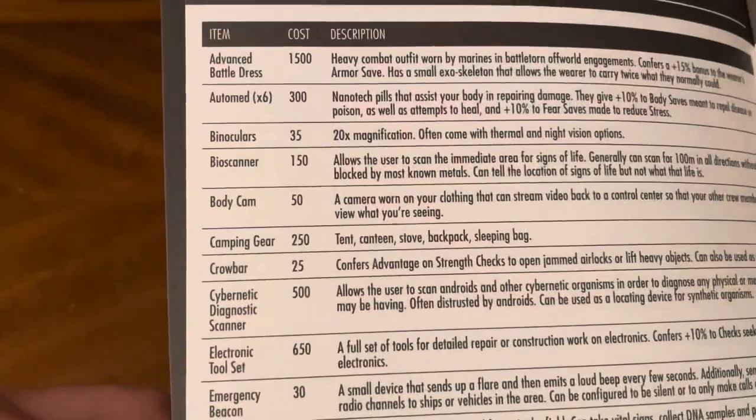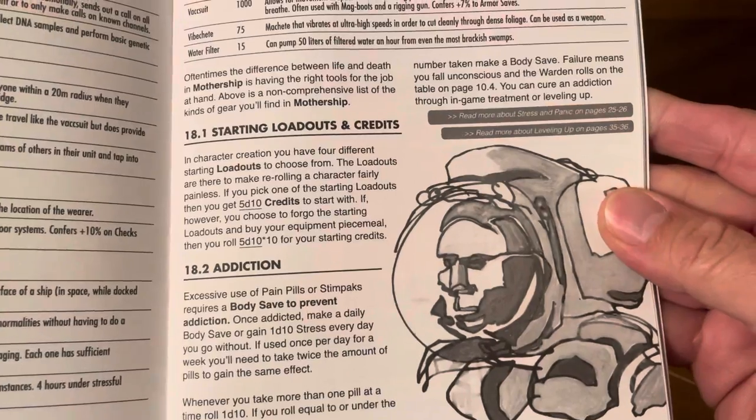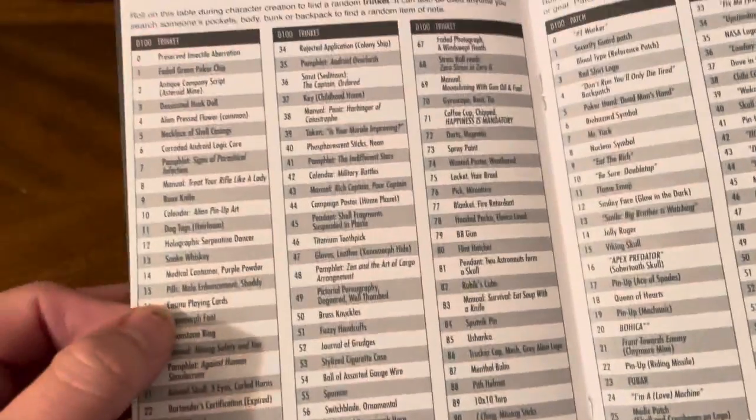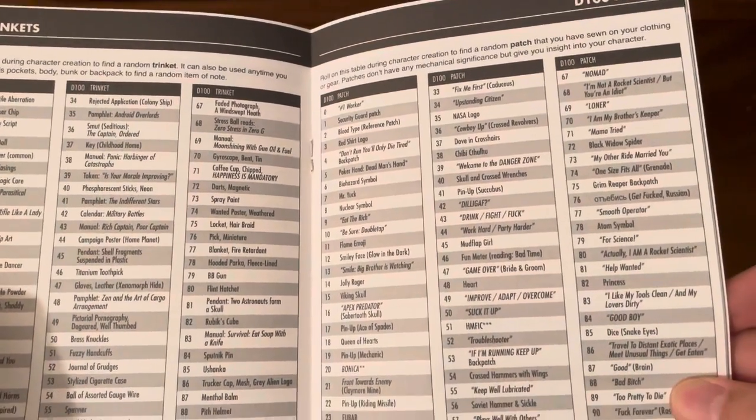There's a cost of equipment you could buy, starting loadouts, some credits and addiction rules, plus trinkets and patches that your characters can get.